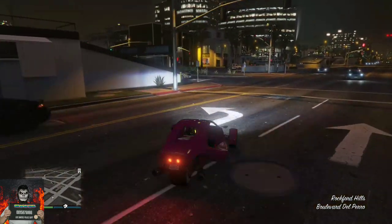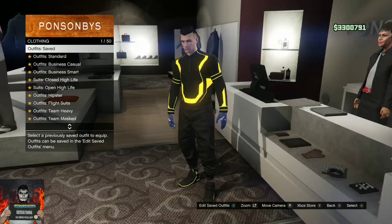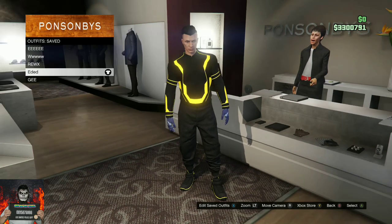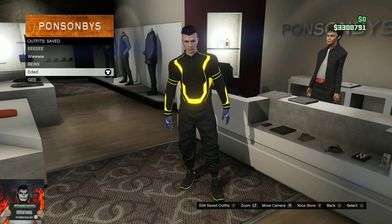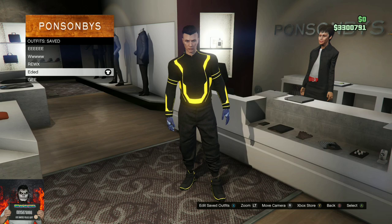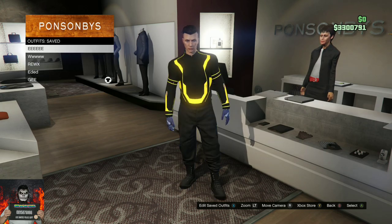Once you're at the clothing store, make your way over to the front counter. Go over to the saved outfits and select the outfit you do want to save, then delete every single one of them. Once you've done that, all you want to do is back out from the outfit section.